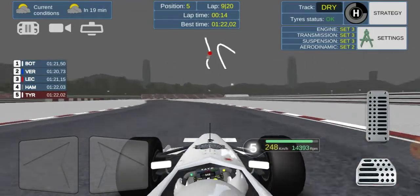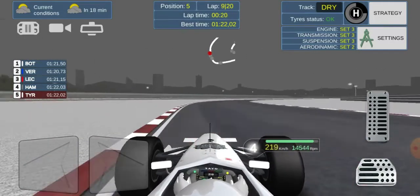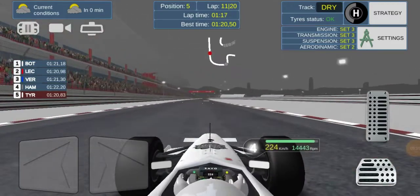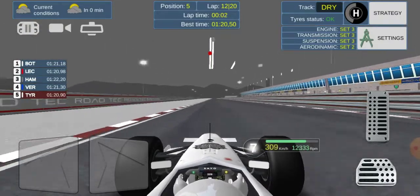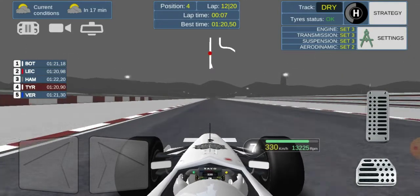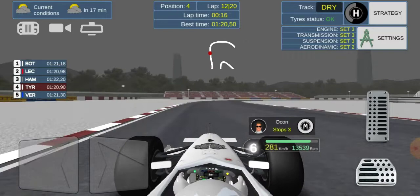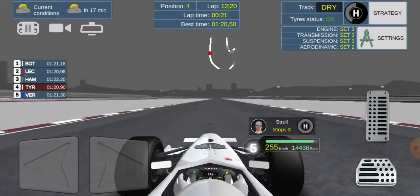We've edged it — back up into P5! A lovely move. Schumacher comes to our outside but we cover him off and maintain P5. What a battle that was. By lap 11 we've started to really bridge the gap. Leclerc and Hamilton have got past Verstappen — but that's because Verstappen is in the pits. Koulis also stops, so we're up into P4.